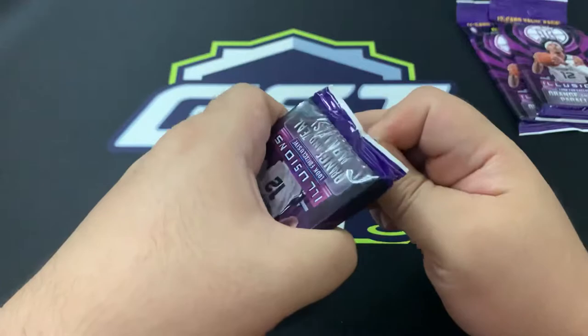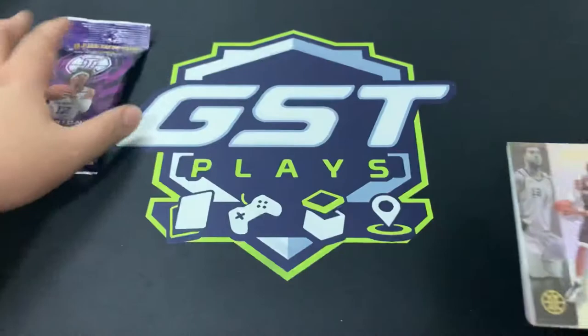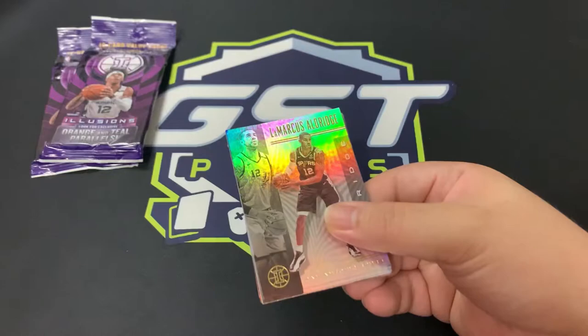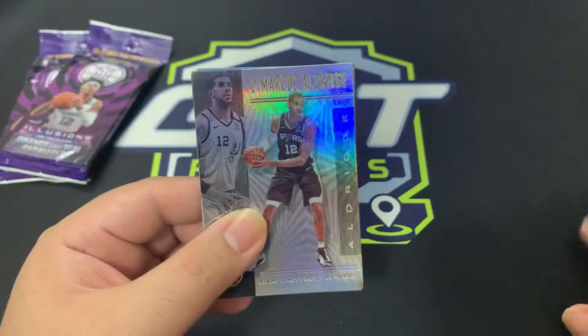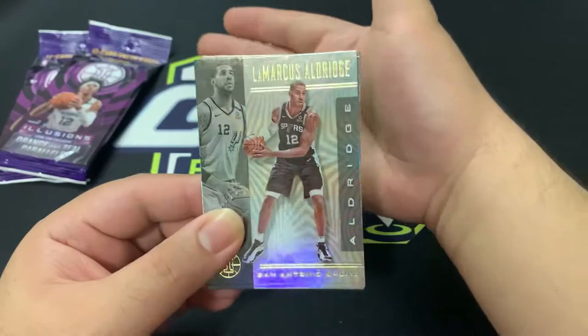I really wish I could open more products - there are just so many coming out right now, but we're way out of my budget. You've got Opulence, the upcoming Contenders, and 2021 Contenders Draft Picks which had a lot going on. But anyway, that's for another conversation. Let's start with this - pretty much we're going to set up piles: hits, rookies, and everybody else.